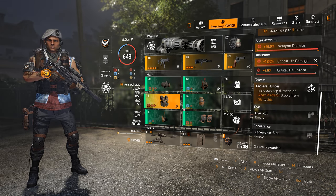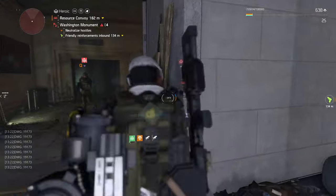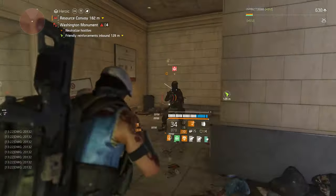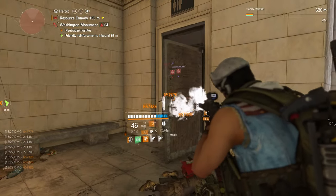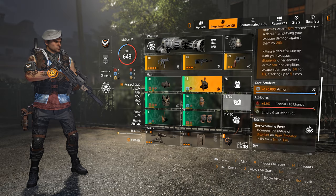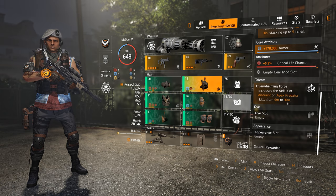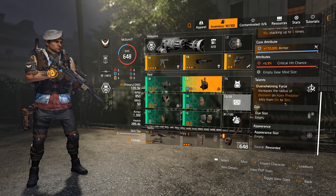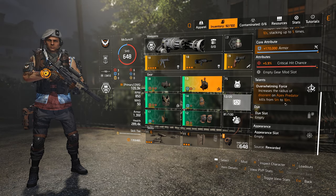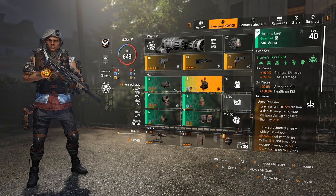The chest piece talent is Endless Hunger, which increases the duration of Apex Predator stacks from 10 seconds to 30 seconds, so you can have that 25% potential amplified damage for 30 seconds instead of 10. That's a good chest piece, though I don't run it personally. The backpack special talent is Overwhelming Force, which increases the disorientation radius on Apex Predator kills from 5 to 10 meters. I don't recommend it — I prefer not using it.